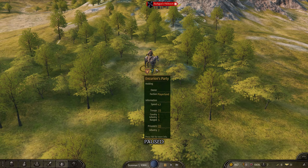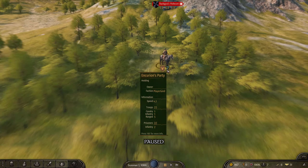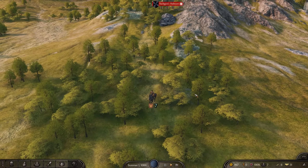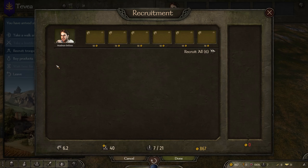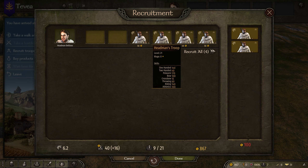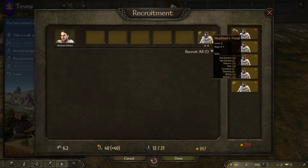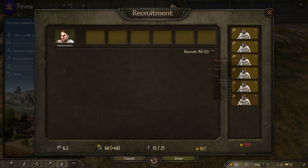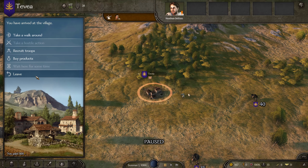Here we are — this is our little character, Incurion the Brave, I'm going to call him. I don't know if he's going to be brave throughout, we'll see. I can recruit these headsman troops, which are cavalry as well it seems. I'm still trying to find the ins and outs of the game.